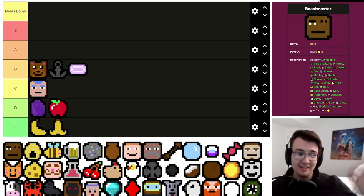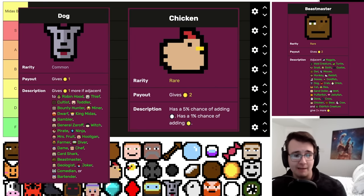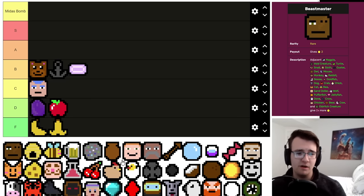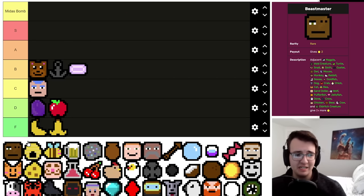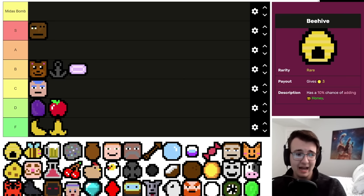Beast Master is great — you pick them up as a rare and there's so much it synergizes with. In the early game you'll pick up two or three animals at least — dogs, chickens, there's so much you'd want that then gets buffed by Beast Master. If you get this guy early it's great. You can get multiple of them, keep buffing stuff, and high-value targets like Eldritch Creature get further buffed as well. There's always going to be a target for this guy. Definitely S tier — I've won so many runs with him.